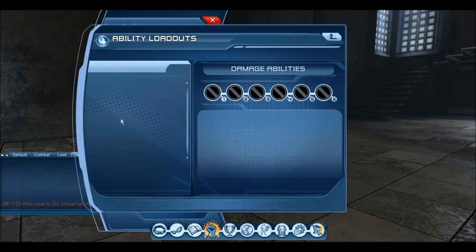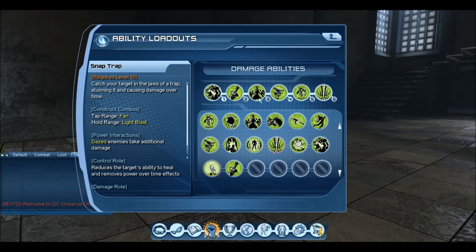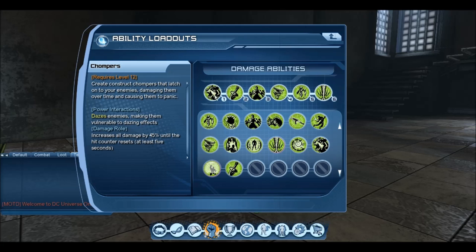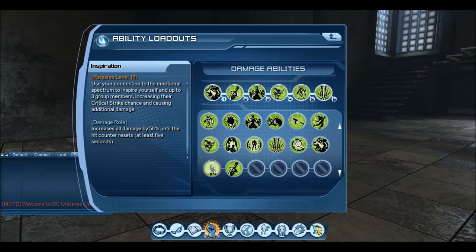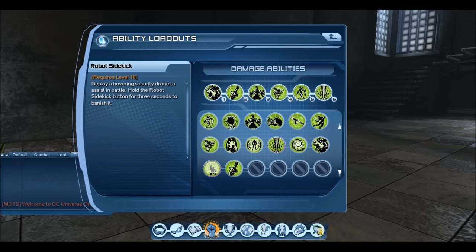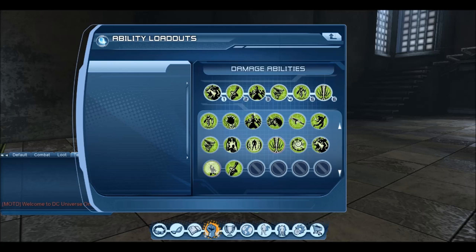Now to the loadout. We have: chompers, inspiration, snap trap, fan, robot sidekick, strafe and run. Chompers is our AOE burst damage, damage over time, and power interaction. Inspiration is our precision and critical buff. Snap trap is our primary combo starter. Fan is our addition to our combo. Rebel Psychic is like a permanent dot. And then we have our supercharge which does instant damage and damage over time.